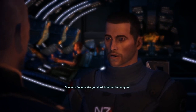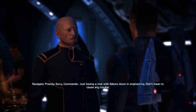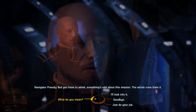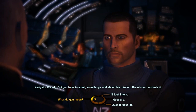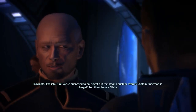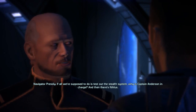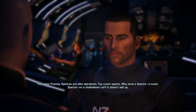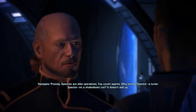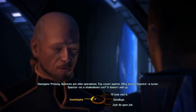You're heading down to see the captain? Sounds like you don't trust our Turian guest. — Sorry Commander, just having a chat with Adams down at Engineering, didn't mean to cause any trouble. But you have to admit something's odd about this mission — the whole crew feels it. You think the Alliance Brass is holding out on us? If all we're supposed to do is test out the stealth system, why is Captain Anderson in charge? And then there's Nihilus — Spectres are elite operatives, top covert agents. Why send a Spectre, a Turian Spectre, on a shakedown run? It doesn't add up.